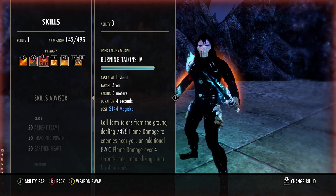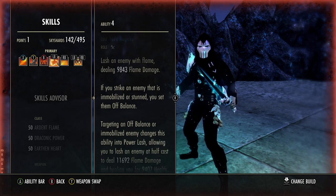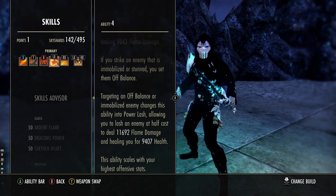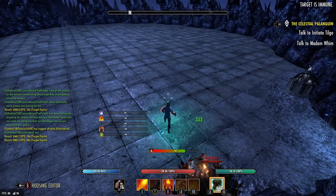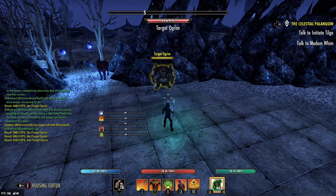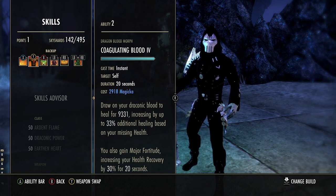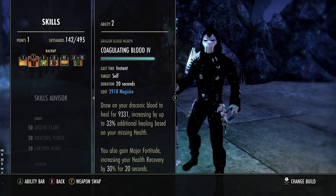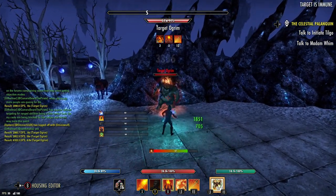Talons also immobilizes enemies and procs the off-balance status effect, which means you can Power Lash repeatedly, dealing massive damage and healing yourself in the process. It doesn't matter who Talons is on — unless everyone roll dodges out of it, you can look at someone still in Talons and Power Lash to get a nice heal when you need it. It's very important on the DK to stay on the offensive as much as you can. As soon as you start backpedaling, DK has some expensive skills — especially Coagulating Blood, your emergency heal, which is only really effective when you drop below 50% health.